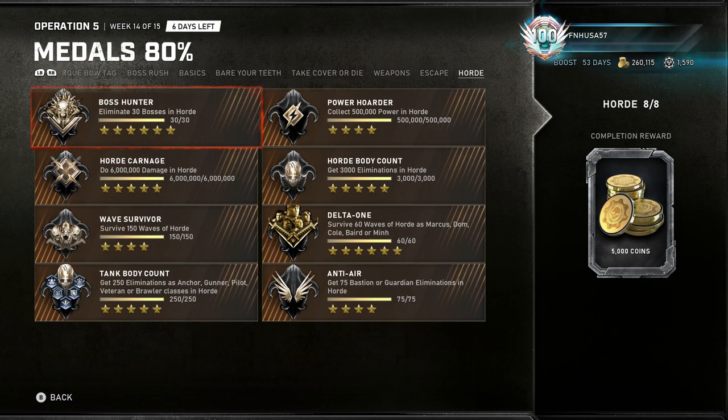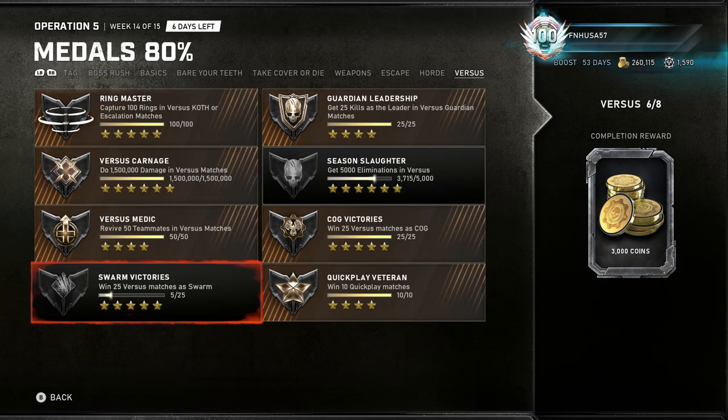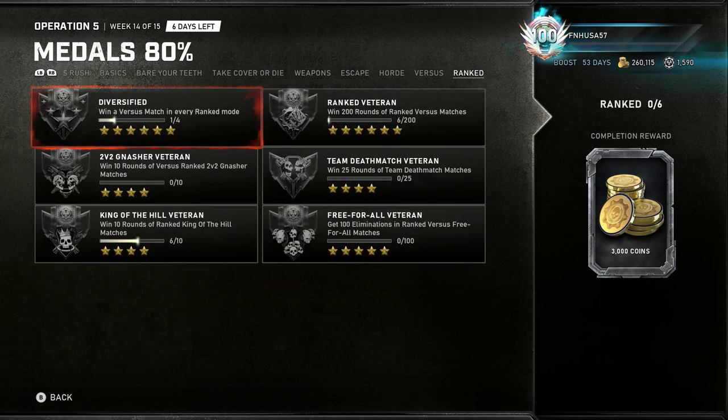The escape and horde ones can be a little bit harder for those of you who might not play PvE content that much, and you may have the opposite problem and not get the versus ones done if you're a player like myself. I could earn some more Gears coins, but the thing is I would have to win 25 versus matches as the Swarm, and this is the one particular versus medal that cannot be done in co-op versus AI due to the fact that you cannot actually play as the Swarm, so it's a rather frustrating medal to get done. But for you ranked players, if you're playing to get those Gears coins and you reach even Onyx, you're probably going to have these medals done anyways.